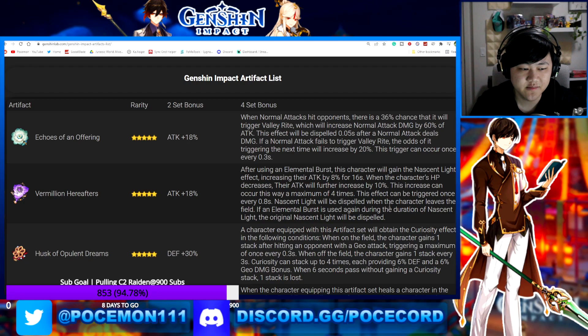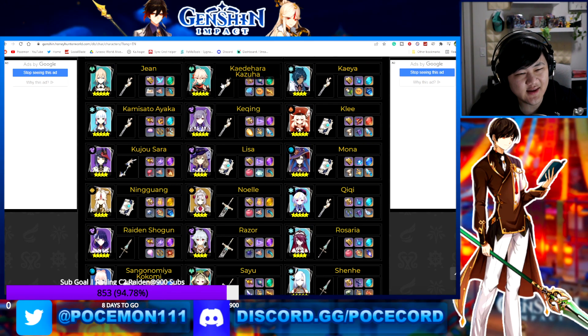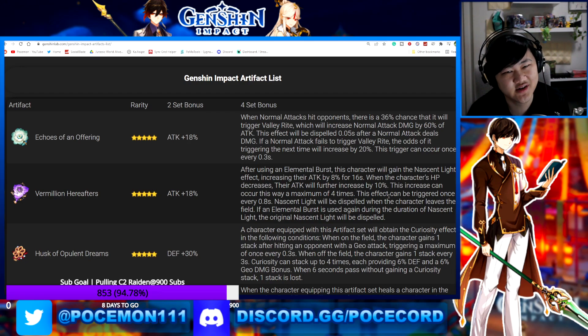In terms of other characters that could really use Vermillion Hereafter — Hu Tao maybe — but Hu Tao's damage is mostly from her Elemental Skill, and this set is mostly for after using your Elemental Burst. You'd also need your HP to decrease to get the stacks. The other application would be fighting corrosion bosses that consistently drain your HP — that would help. But it's really hard to farm a specific set just to fight specific bosses with specific mechanics.